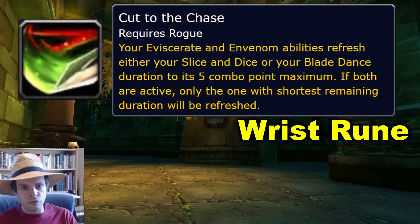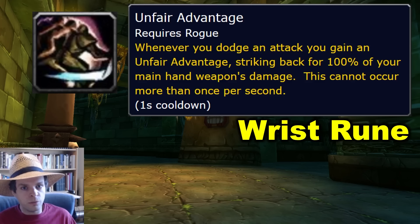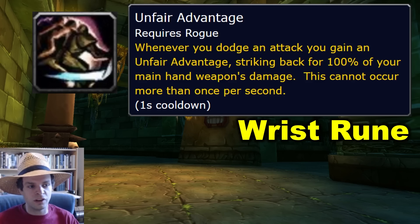The final wrist rune isn't really for raid DPS, but it's one I'm excited about too — Unfair Advantage. This causes you to do an instant Maining weapon strike every time you dodge. If you're tanking, this is a big DPS increase in a raid, but it's also really strong for soloing content, like stealth runs of the Coffers in Blackrock Depths, or the Black Forge, or trying to solo farm the Fiery Weapon Formula.